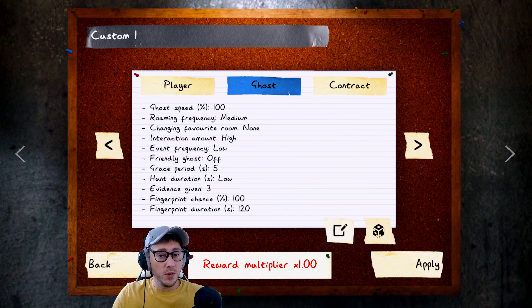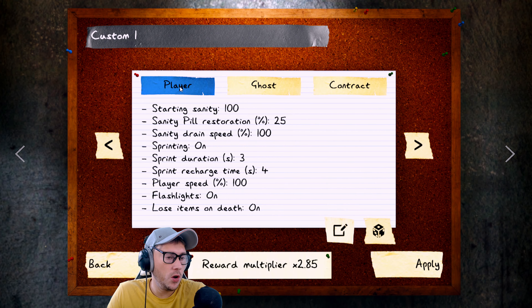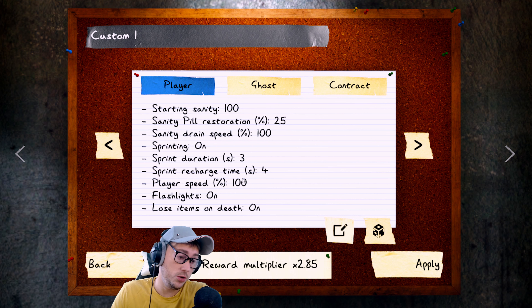Welcome back to some more Phasmophobia. We're going to continue on with the custom randomized games. Let's randomize this and hope we get something decent. Looking at the settings: starting sanity 100, sanity pill restoration 25, sanity drain speed 100 - that's kind of normal, sanity pill is a little bit lower. Sprinting is on, sprint duration three, sprint recharge time four, player speed 100%.